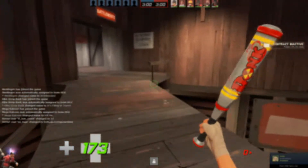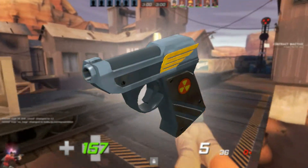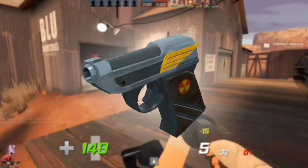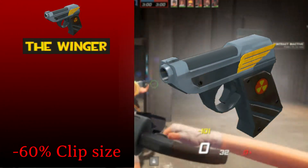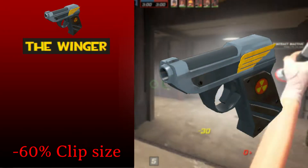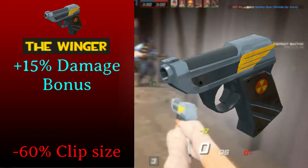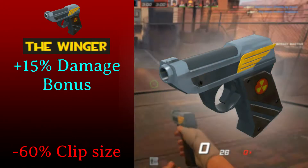Now this weapon's a little interesting — this is one of the last pistols I have seen for the scout. The Winger is a really powerful tool and a good weapon, and I'll tell you why. The Winger has a minus 60% clip size, so it's not that great comparing to the Pretty Boy's Pocket Pistol and the stock pistol. It has a 15% damage bonus, which is understandable since it only has less ammo than all the other pistols. Here's the interesting part.